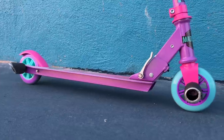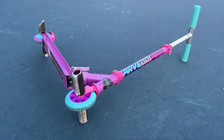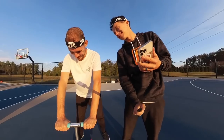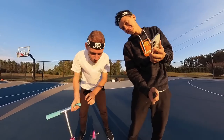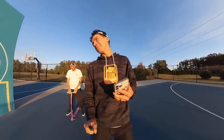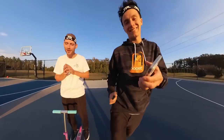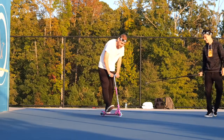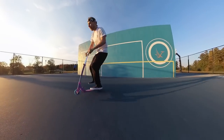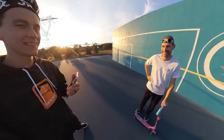Let's go for trick number one. Your bars are backwards. No, it's not. Yeah, it is. No, it's straight. They're backwards. I think you already failed the test — you can't even put your bar straight. I'm joking. Trick number one: mega spin. Three spins. Oh! Let's go! One trick down, nine more to go.